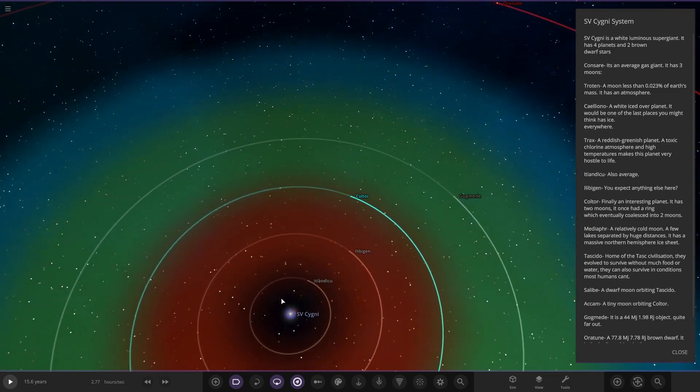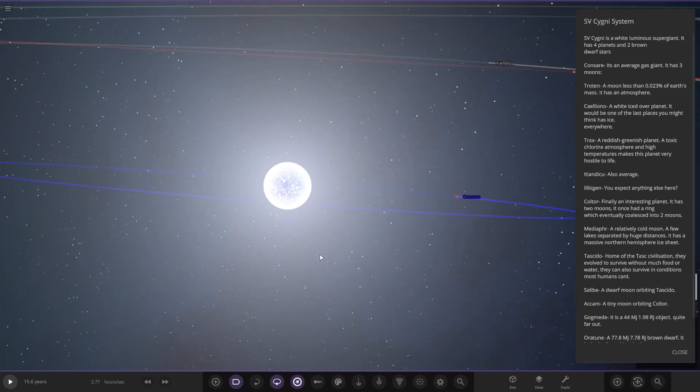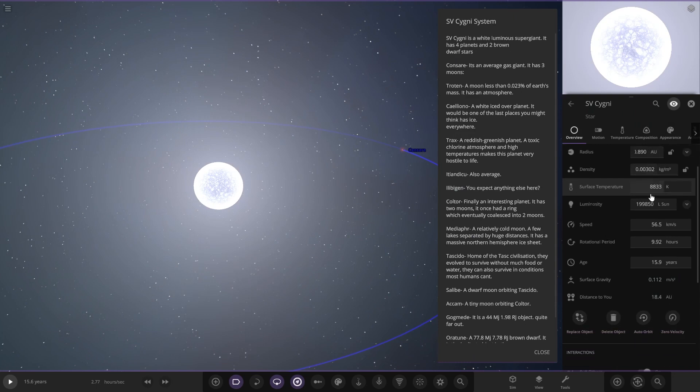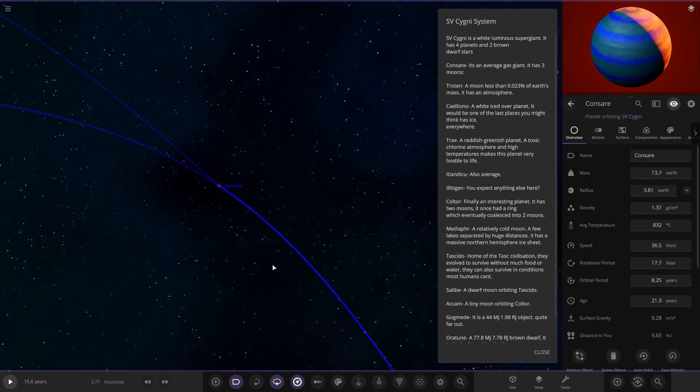We've got a big jump here. There's the star itself, so we'll check the stats on it quickly. Compared to the sun, it's 0.98 AU — that's huge. 15 solar masses, that's a massive star compared to the sun. And the luminosity is crazy as well.